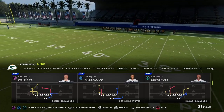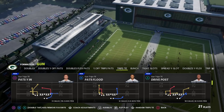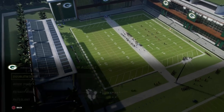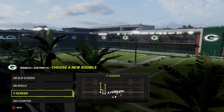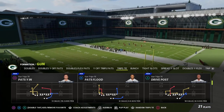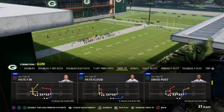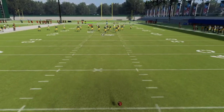The play we're going to break down is Pat's YN. If you have hot route master or outside apprentice, you can also do this from PA Counter Go — I'll show that later in the video. My favorite way to run this is Pat's YN. I think it's one of the most underrated plays in the trips tight end formation, especially in the regs game mode.